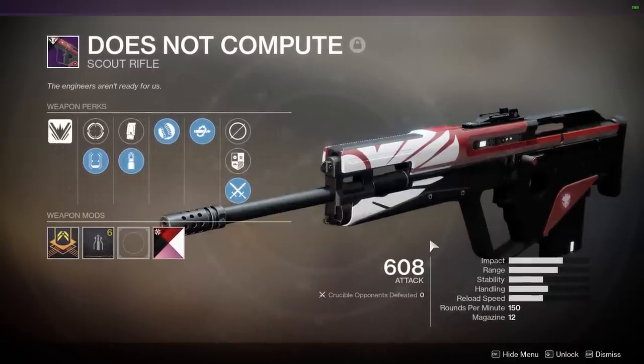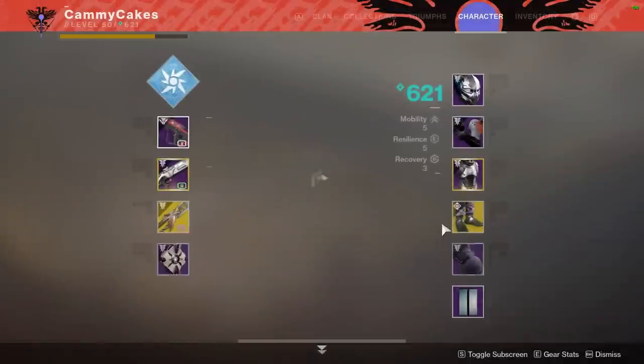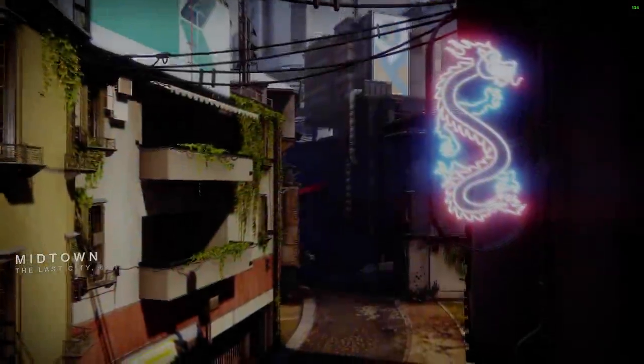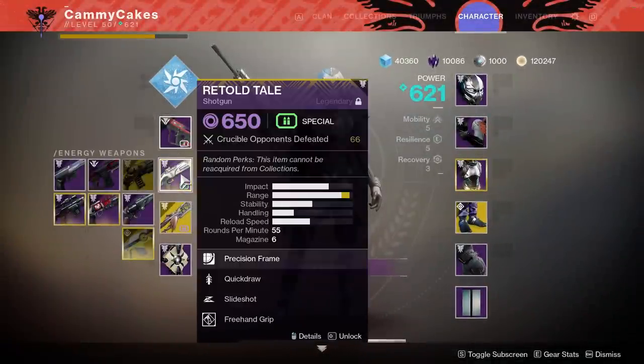Range isn't that important on a scout rifle because you're never really going to play maps that deal with the drop-off. And now that I say that, I bet it's Legion's Gulch? Midtown. Okay, well even then, you're not going to really experience the drop-off.